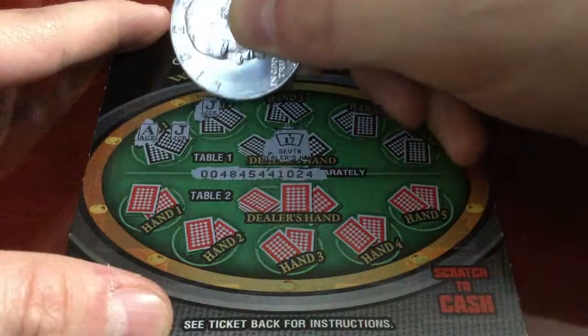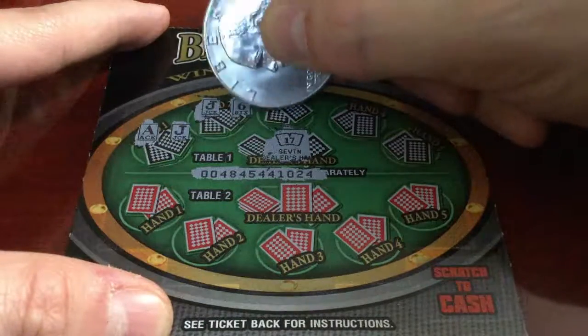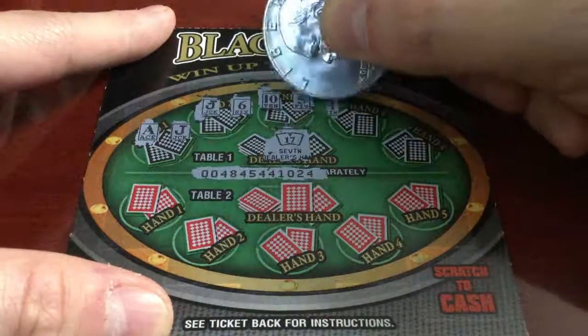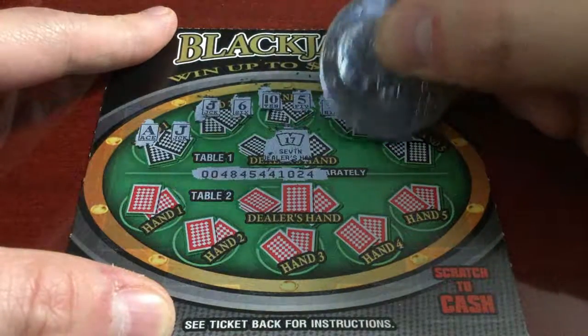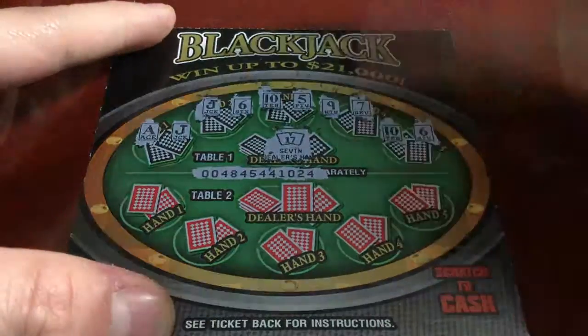Got a jack — will it be another ace? It's a 6, so 16, that's no good. How about this hand? 10 and 5 for 15. 9 and 7 for 16. Come on, don't drop down on me here. Got a 10 and a 6 for 16.